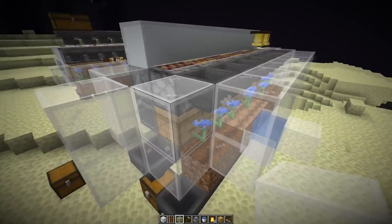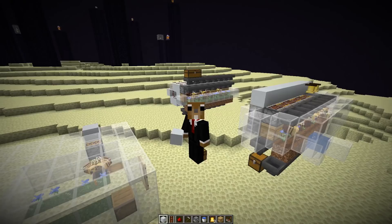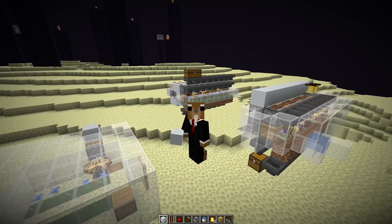This is your honeycomb farm. This would produce about 310 honeycomb per hour. Hope this video was useful for you and now we can start mass producing honey blocks or honeycomb blocks. Thanks so much for watching. See you in the next video. Bye bye.